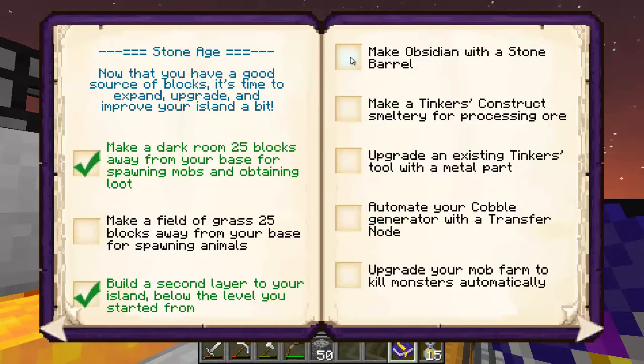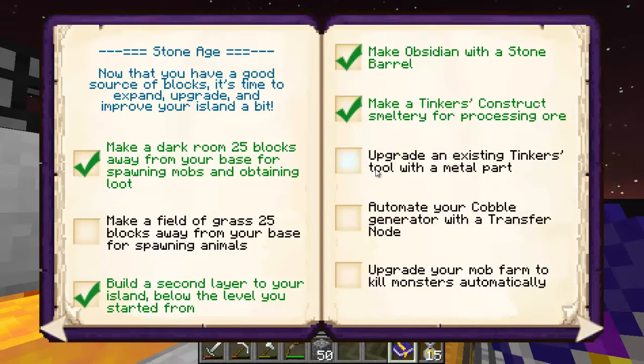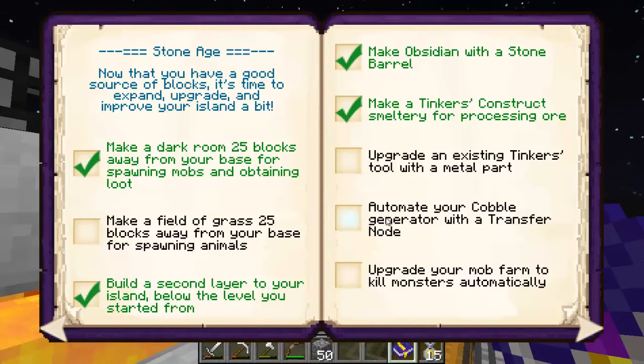We're not going to use them much from this point on, but we should have done this early game. We've already made obsidian with a stone barrel and we've done the smeltery for processing ore. Here's what I need your help with: how do you upgrade an existing Tinker's tool with a metal part? I've done a Google search and can't find anything on this, so please leave it in the comments below.